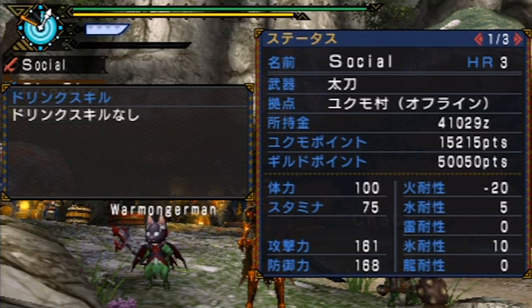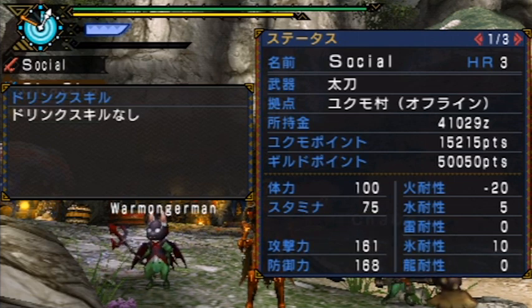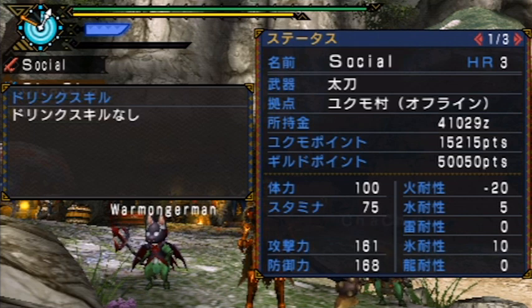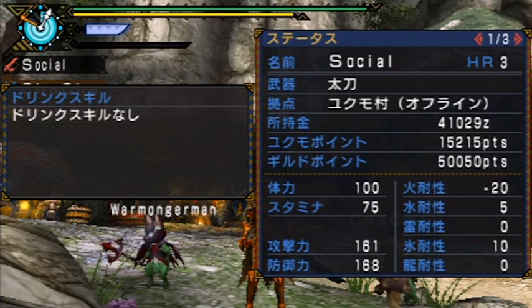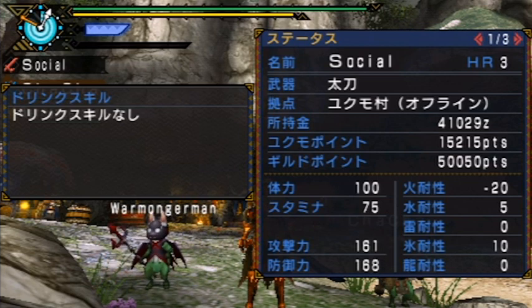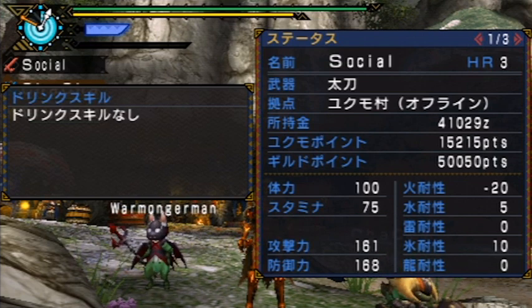The bottom section shows your basic statistics. On the top of the left section is your life — the 100 there is your life — and right below it is your stamina, followed by your attack power, followed by your defense. And on the right, if you were paying attention during the cat tutorial, those are your various resistances: top is fire, followed by water, thunder, ice, and finally dragon.